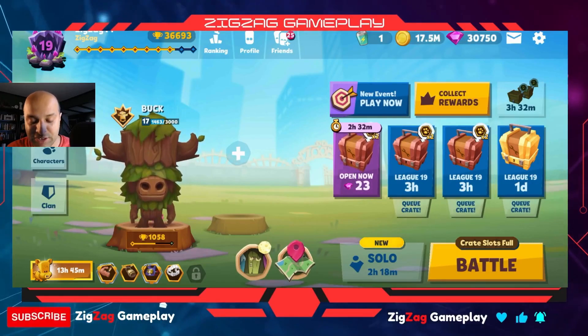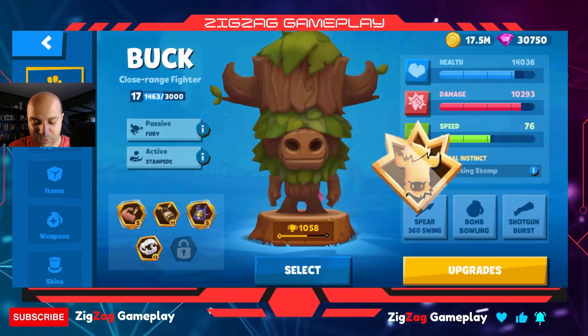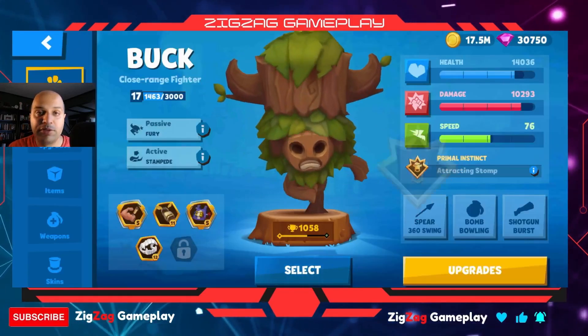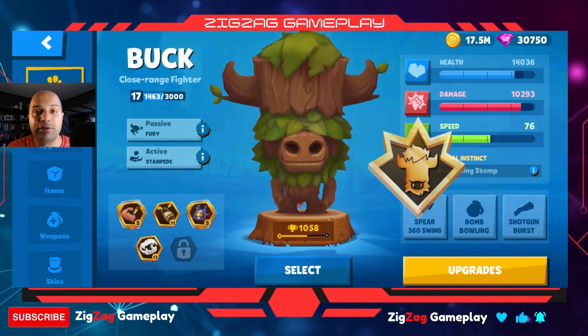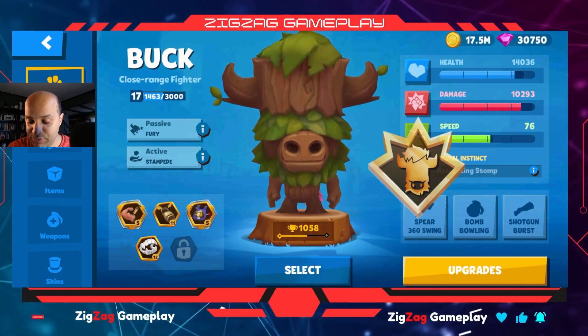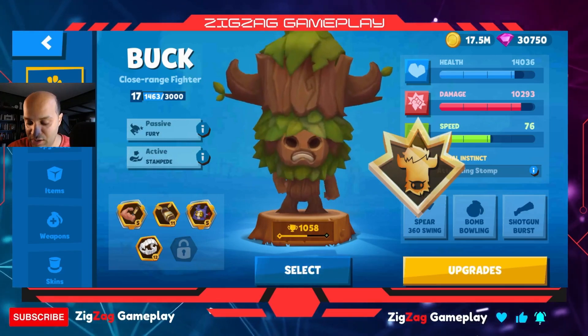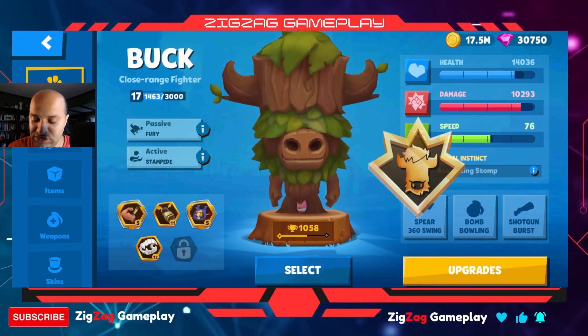Let's review one of my favorite characters today — Buck. Let's take a look at his stats and see what we can learn from them. Health is really good; Buck is a tank with great health, takes a lot of damage, doesn't die so quick. Damage is also high at 10,000. Speed is 76, which is obviously very slow.